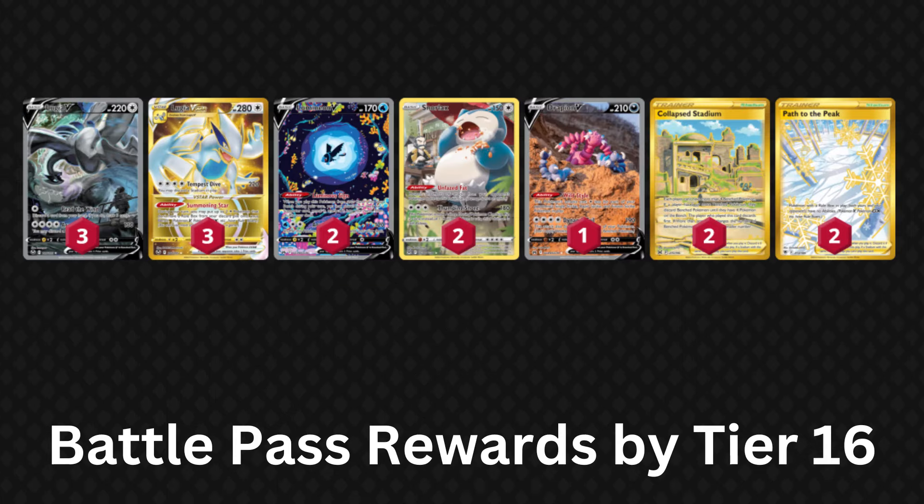By reaching tier 16 of the battle pass — you gain one tier per day on average — you'll receive hyper-rare versions of Lugia V and V-Star, Lumineon, Snorlax, Drapion, Collapse Stadium, and Path to the Peak. And at tier 50, you'll earn a fourth copy of the hyper-rare Lugia V.